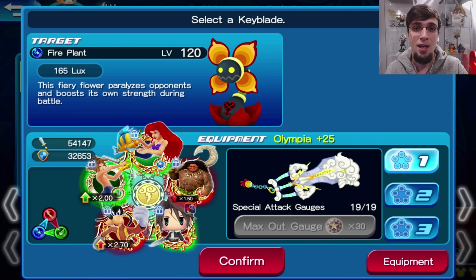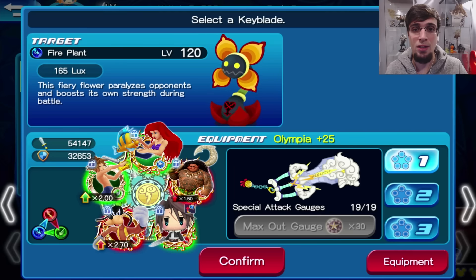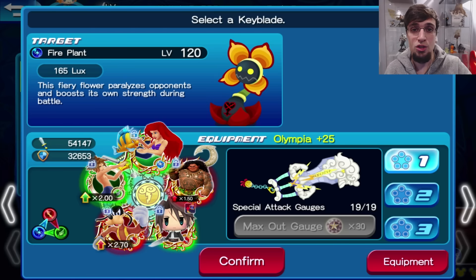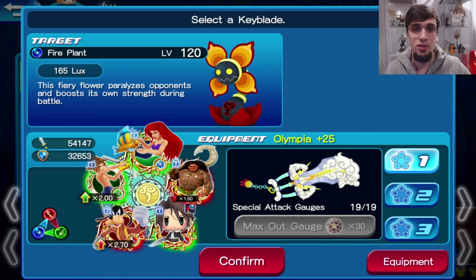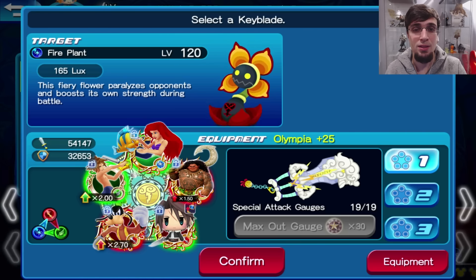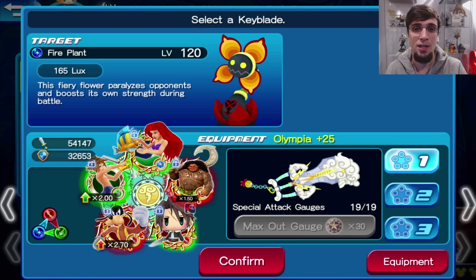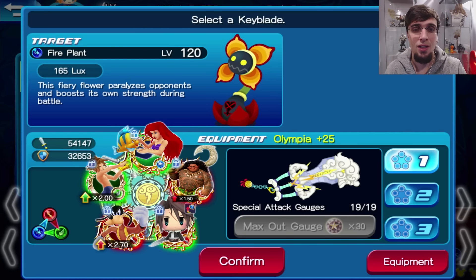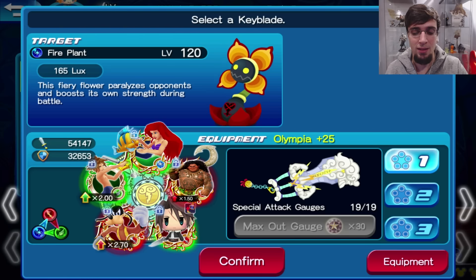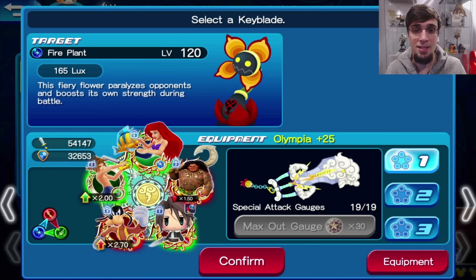That is a huge multiplier. The bigger the multiplier on a keyblade, the more your medal actually hits. The medal is calculated by whether it's gilted — it multiplies its multiplier — and then on this keyblade its strength is further multiplied. So 2.70 will multiply the medal strength. We're going to go into this using Olympia and Divine Rose. I upgraded those two keyblades first on both accounts — they were the ones that got me through all the other Adamantite Ore challenges. So that's where you want to focus your Adamantite Ores.